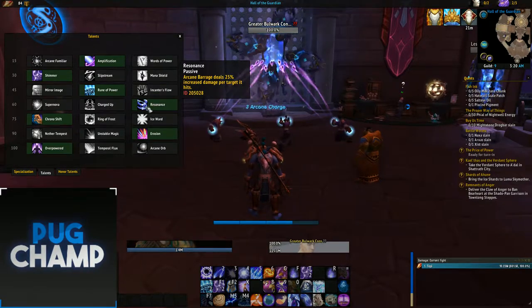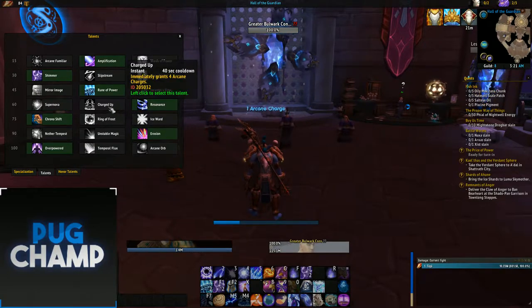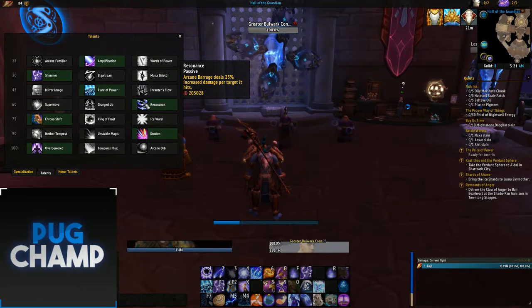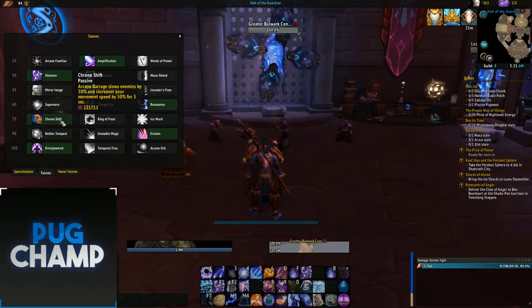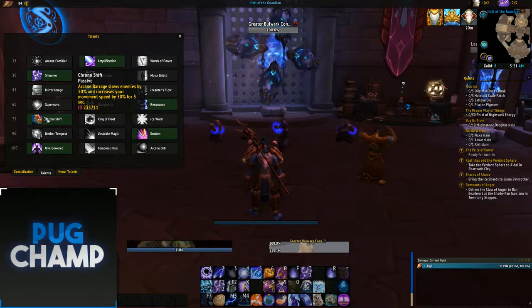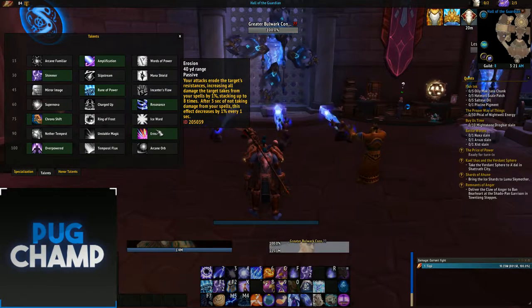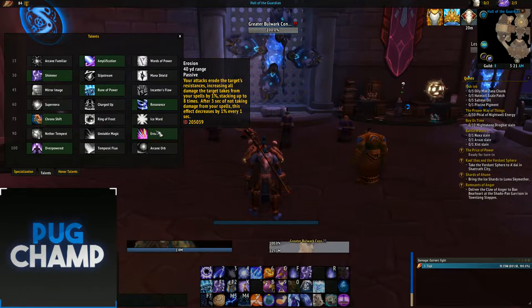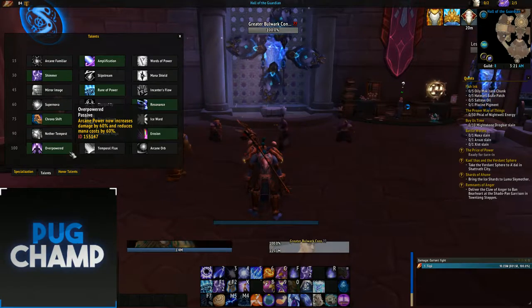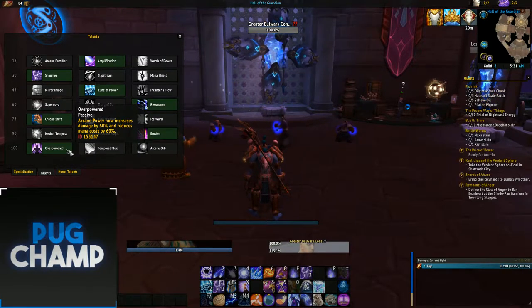Take Resonance — Arcane Barrage deals 25% increased damage per target hit. Even on a single target it still hits 25% harder, which is way better than Charged Up or Supernova. Next, Chrono Shift is useful because when doing AOE with arcane explosion or arcane barrage the slow is applied. Take Erosion because whether it's single target or AOE the target is always getting hit, so erosion will always be up. Finally, take Overpowered — Arcane Power now increases damage by 6% and reduces mana cost by 60%, which is just increased damage all around.